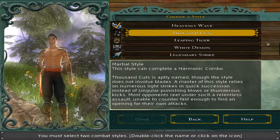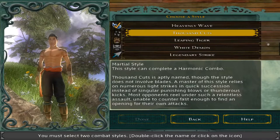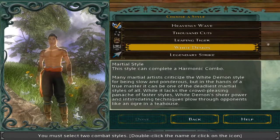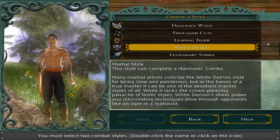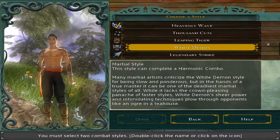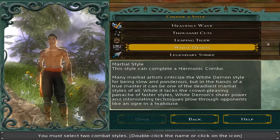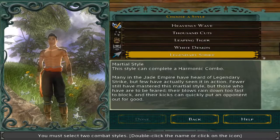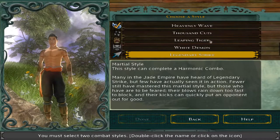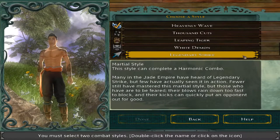A Thousand Cuts is the low damage, high speed martial style. I personally don't like it very much because it's very short range and it just doesn't do much damage for me. White Demon is the opposite of the spectrum — very heavy, very slow, but also very damaging, the most powerful style in terms of damage per hit. This one's supposed to be pretty good too, but it's also not very flashy. The moves are very basic. I thought about using this one, but I kind of wanted to go with Legendary Strike, which is the other balanced style and focuses a lot on kicks. Leaping Tiger is great if it's your first time playing — I highly recommend it. Since this is not my first time, I'm going to go with Legendary Strike, which is also really good.